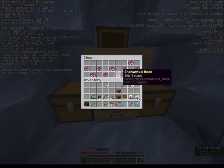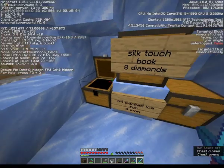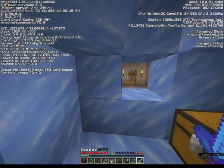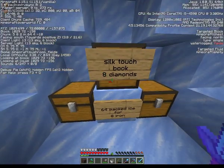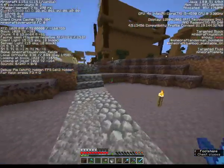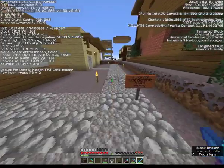I'm coming back through the old portal. Silk Touch book, eight diamonds — that's actually a good price. 64 packed ice for eight iron? That's great. Should I get three stacks? Yes, well, once I get a Silk Touch pickaxe back. I don't have that much iron — I thought I had a bunch.